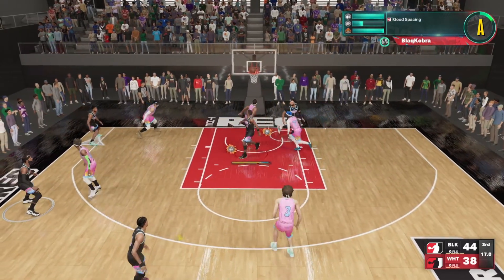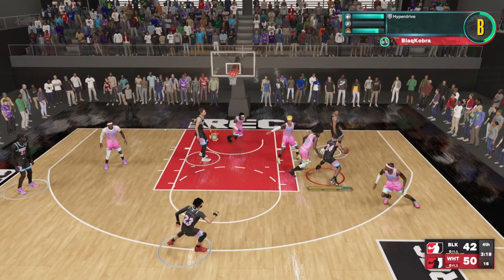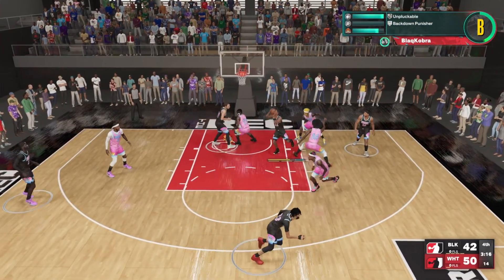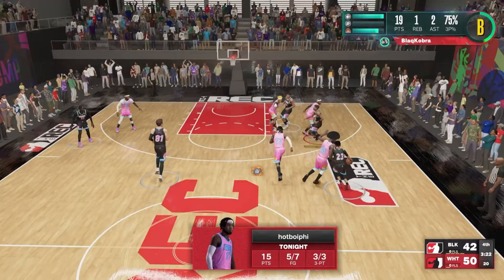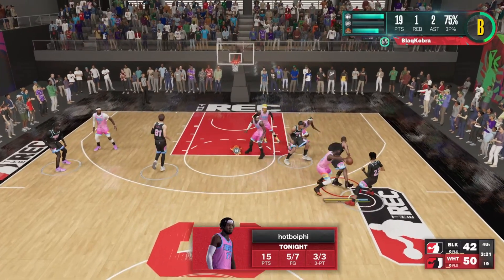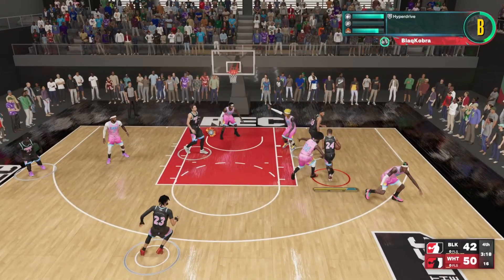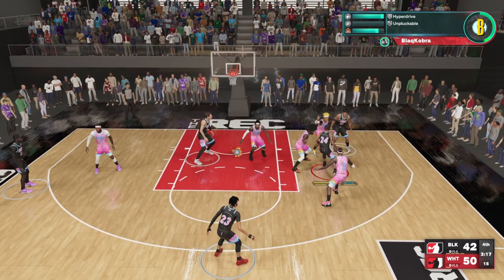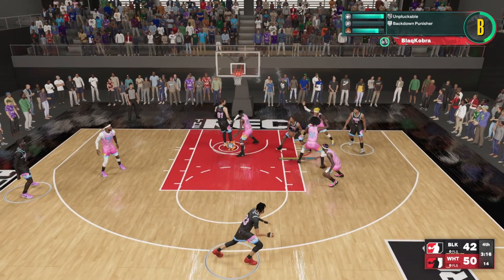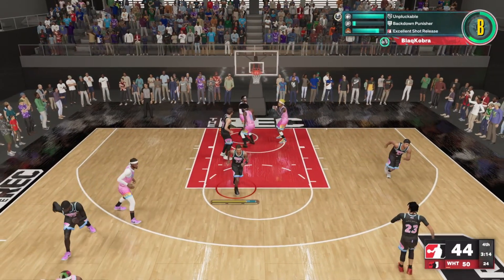Final example of splitting a double team. I get the ball on the wing and as soon as I get it they swarm me. I split the double team with a spin, but then I run into another help defense situation — hit him with a hop fake, up and under, bucket.